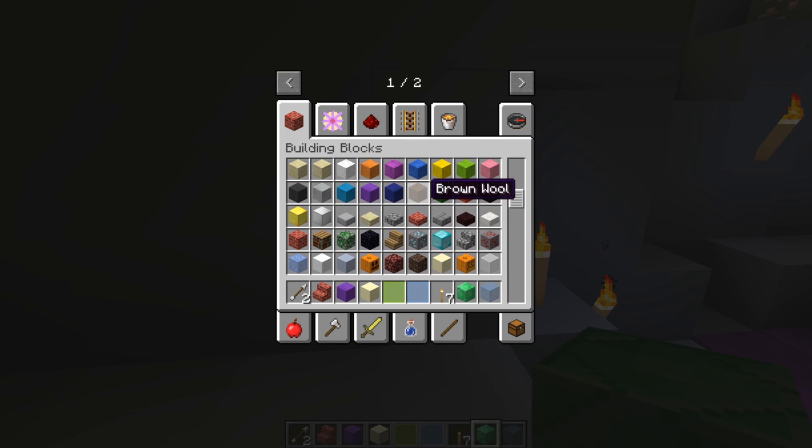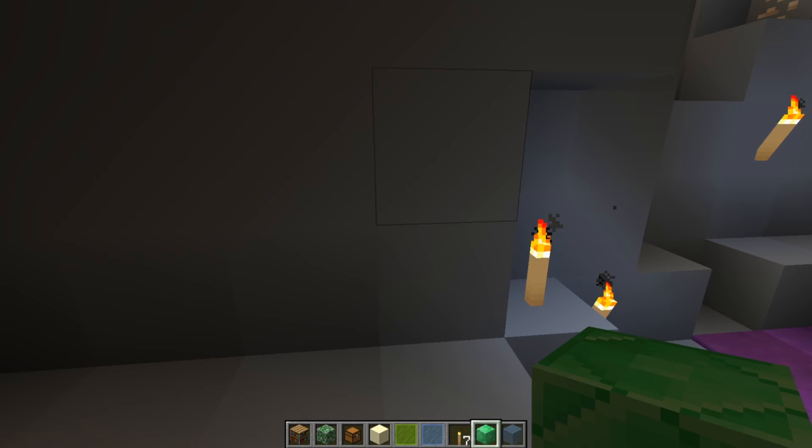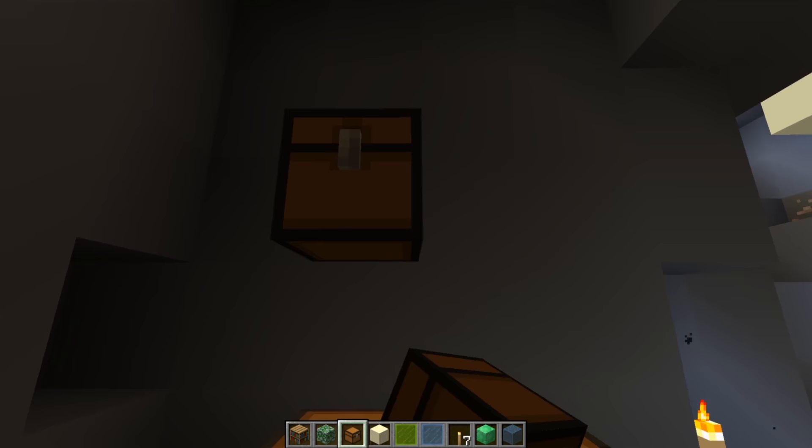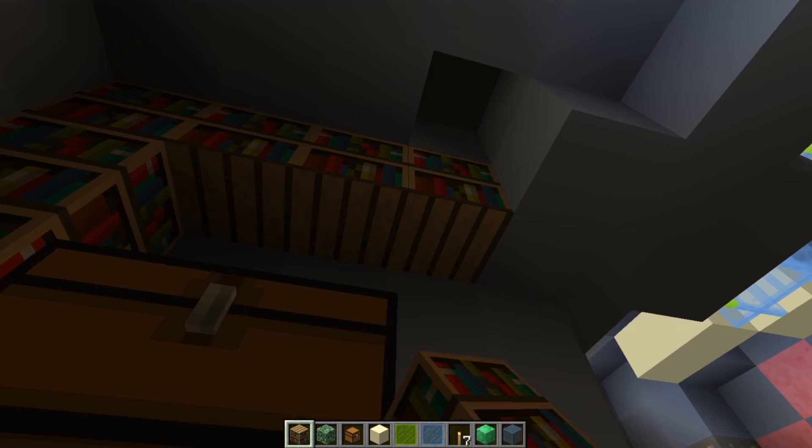Ooh, a moss stone! We'll grab that! And a chest, okay! And a bunch of chests! Perfect! So we'll put the chests right here, and I'll put one here. And then we're gonna surround them with some bookshelves! Oopsie, all the way at the top! There we go! Perfect!